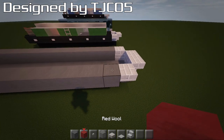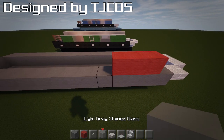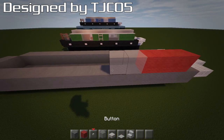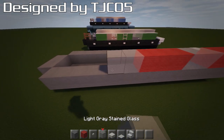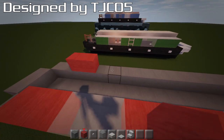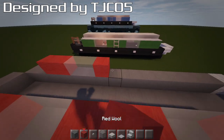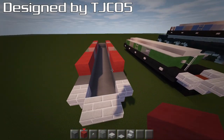Now grab your colour block — we're going to go one block back from this one. We go 3 colour blocks, then grab your glass and go 2, then another set of 3 colour, another 2 glass, then another 2. So the pattern is: 2 colour, then for the other side do the same — 3 colour, 2 glass, 3 colour, 2 glass — like that.